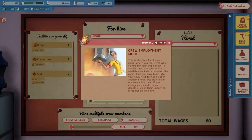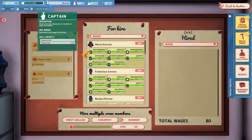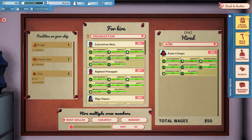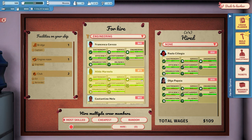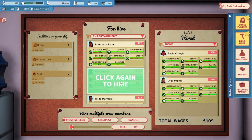Let's go to crew employment. We need a captain, an engineer, a DJ, and a bartender. The captain needs organization skills first and foremost - sorting by most skilled we get level two. We'll take what we can get. The engineer obviously needs engineering - level three is fine. The DJ needs entertainment and service. We find someone with level three entertainment and service and swap them in - get rid of the previous pick and get this one on here.